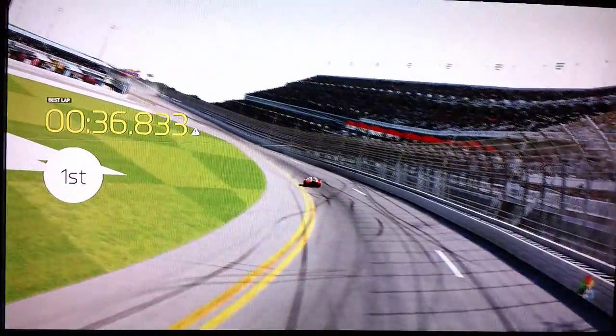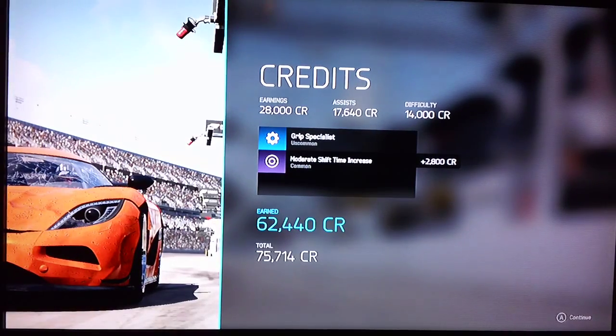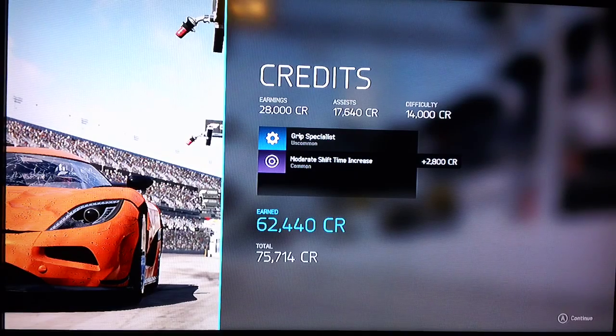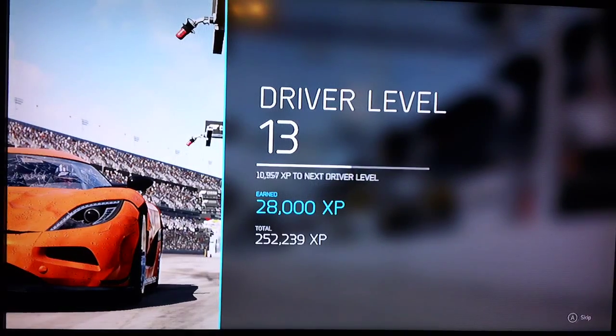Across the line — 30 laps at Daytona took 36 minutes. At Indy I'm pretty sure it would take a little longer. I got 62,000 credits for 30 minutes of racing: 2,000 credits for shift time increase, 14,000 for difficulty, 17,000 for assists, 28,000 base — totaling 62,000 coins. It is definitely worth it.